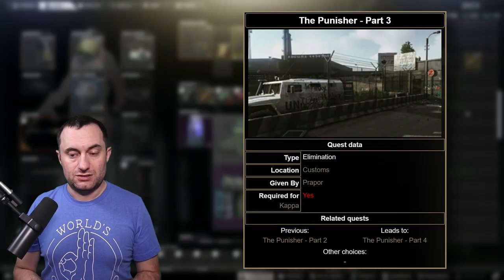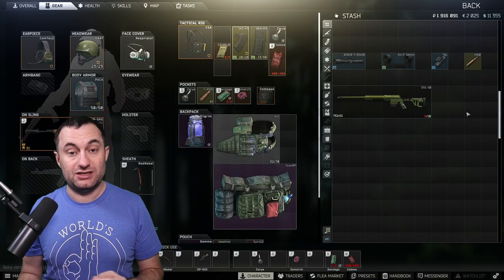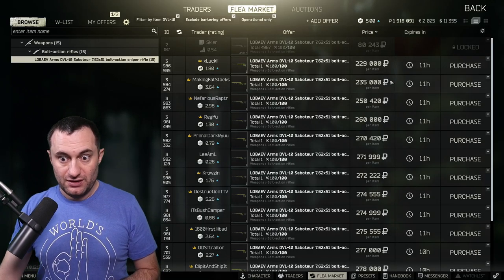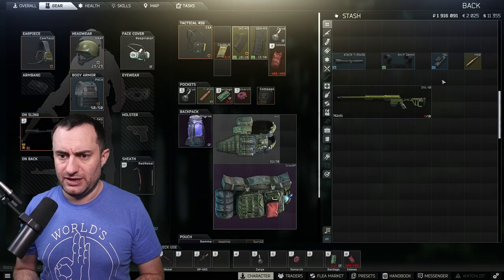First up, you need the DVL. I got this one from Punisher Part Three — the Prapor quest gives you this as a reward. Do not sell it, hang on to it, because you need it for this Gunsmith task instead of buying one. They're selling for around 250,000 to 300,000 right now, so holding onto it saves you a good bit of money.